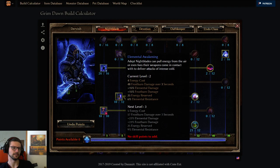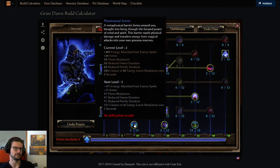Also, 1 point in Elemental Awakening. It's always worth it for 1 point, in my opinion, because you always get a decent amount of Elemental Resistance — 1 point for 6% Elemental Resistance in this case, which is already good enough. Same thing for Phantasm Armor, one pointer here. 24 flat armor, 5% Pierce Resistance, Freeze Duration, and Petrify Duration Reduction as well. Pretty nice. Also some Energy Leech Retaliation, so that helps with your energy problems as well sometimes.